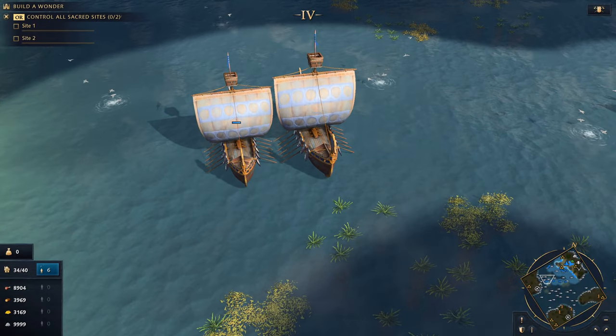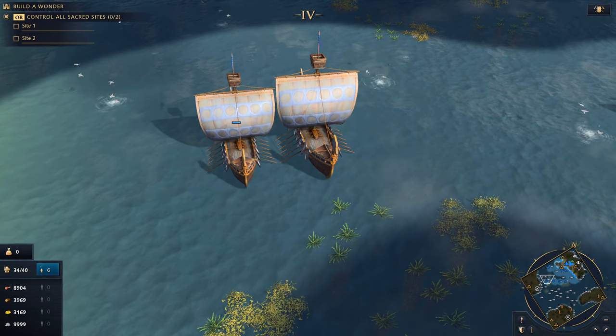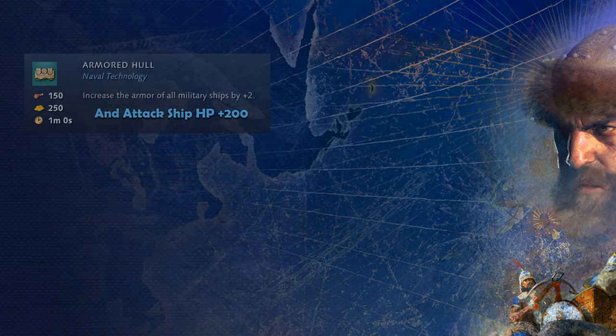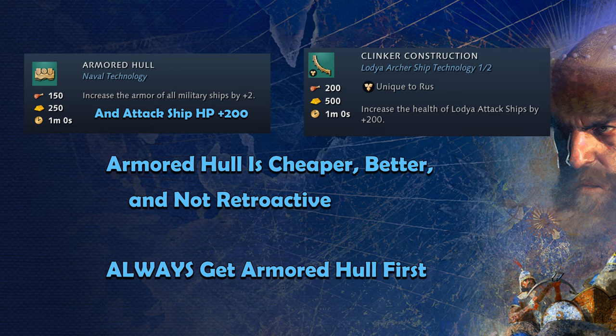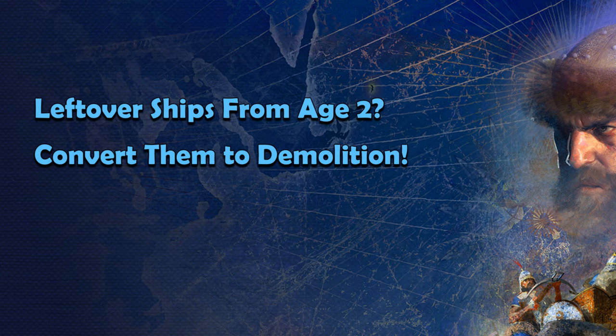Ships that gain these extra hit points from Armored Hull are visually larger, which makes this more than what a single typo would be in the code, and again leans toward intentional. From here, you'll see that Armored Hull is absolutely crucial to get as soon as you reach Castle Age. With the hidden bonuses, it also happens to be standalone more beneficial than Clinker Construction. As soon as you finish Armored Hull, you can start making new Lodya attack ships, and those ships will then retroactively gain the full effects of future upgrades such as Clinker Construction. I personally recommend converting any attack ships created before Armored Hull was researched into demolition ships.